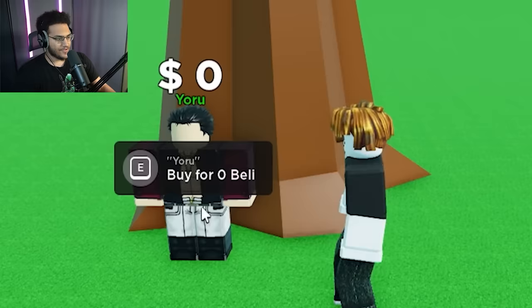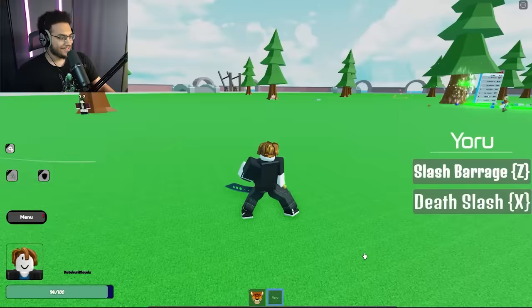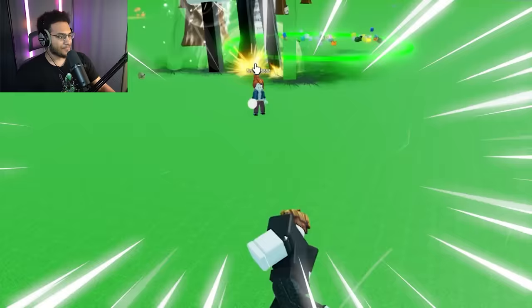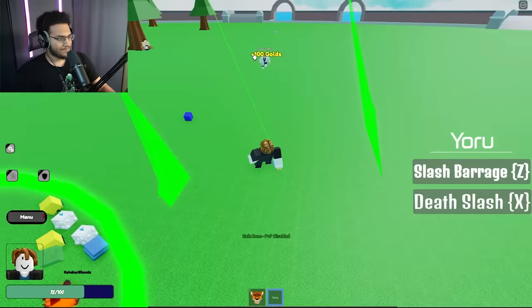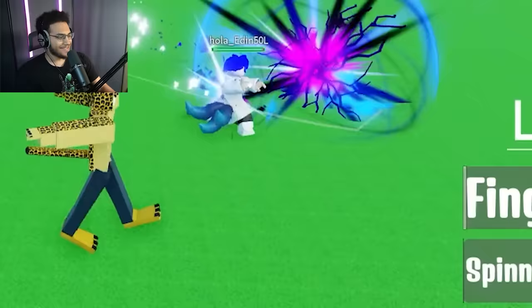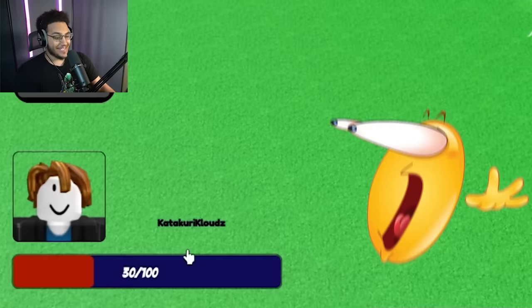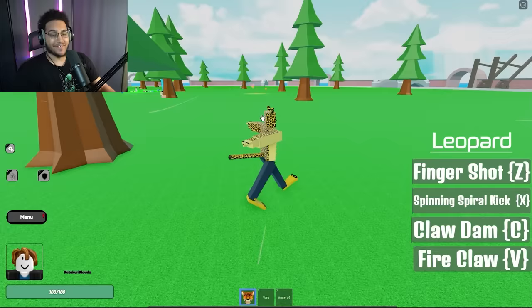Yoru for zero belly — let's check out the Yoru blade. Slash Barrage and Death Slash — Death Slash has crazy AOE. Is that Kitsune he just pulled out? That doesn't even look like Kitsune from Bloxfruits at all. His moves are doing crazy damage — Kitsune must be powerful in this game for real. I enjoyed this game, I'm not gonna lie, even though there's literally nothing to do. I'm gonna give this a 7 out of 10.